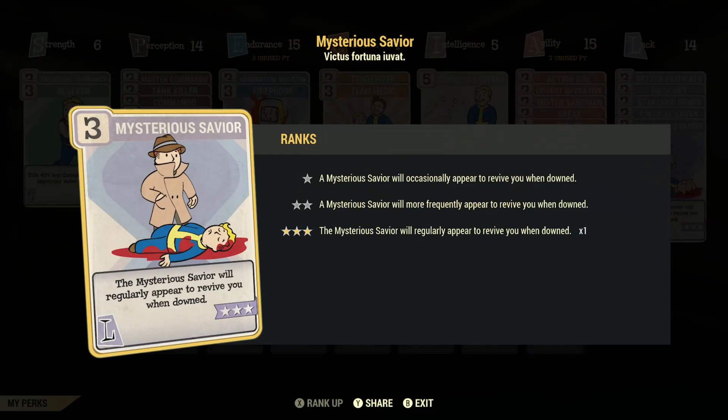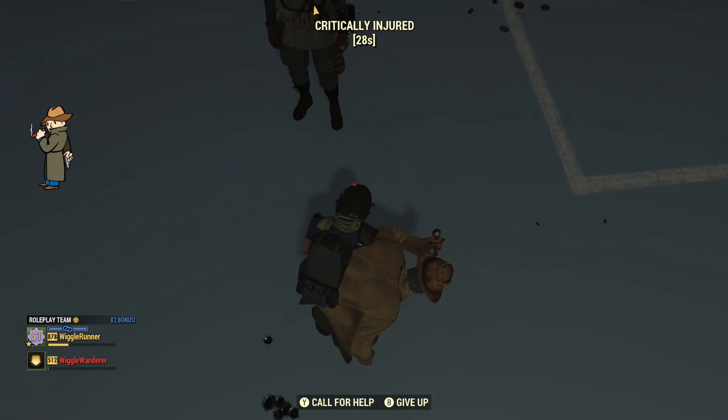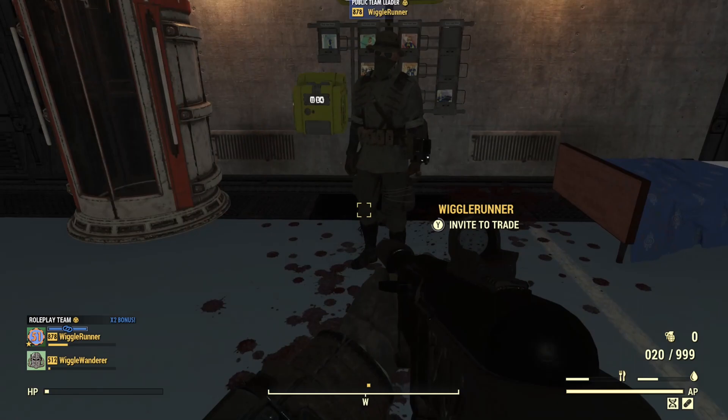Since Life Saving and Mysterious Savior act pretty much the same way, my guess is Mysterious Savior won't work either, but I want to try it anyway. The Mysterious Savior saved me — I have one health point — but you can see it had no effect on my teammate. That's the result I expected since Life Saving behaved the same way.